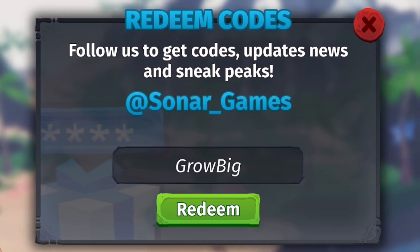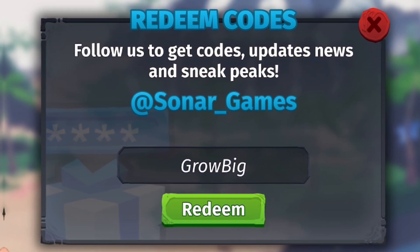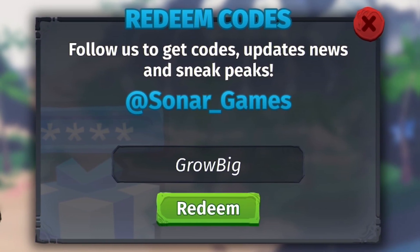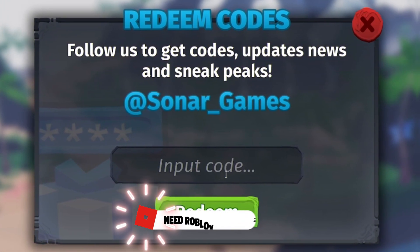If you want to speed up redeeming codes, head to rblxcodes.com where there's a full list of all the newest working codes. You can simply copy and paste them, which only takes a few seconds. Go there right now and redeem all the newest codes.